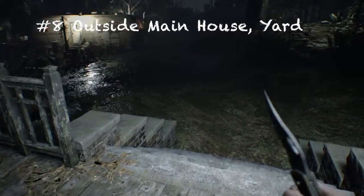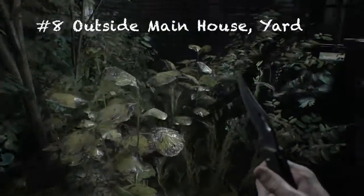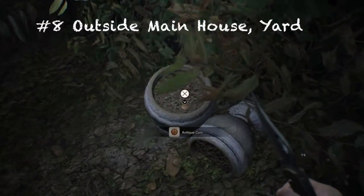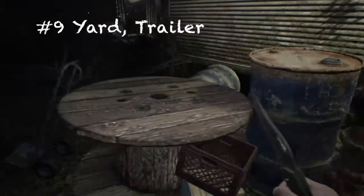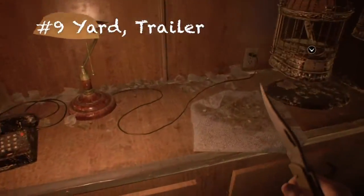For number eight, head towards the yard. Once you get all three dog heads, head out to the yard, turn to your right, go down those steps, go through the area, and you'll find the coin.